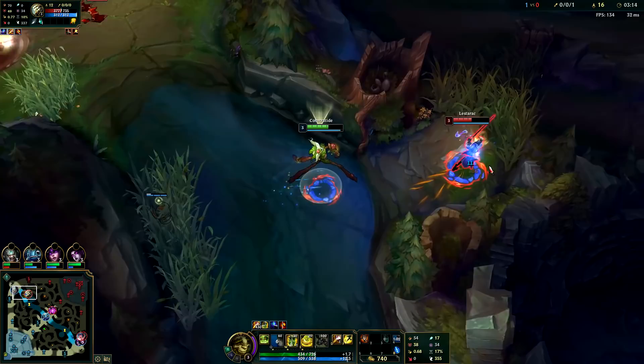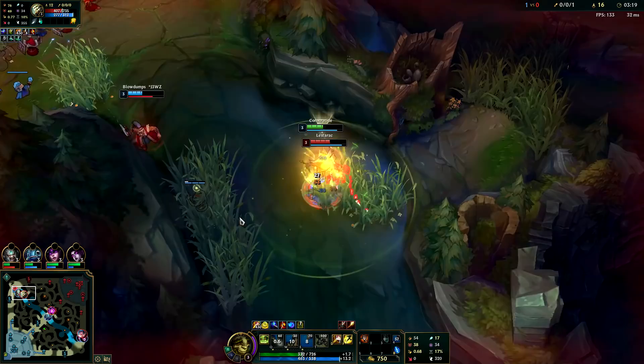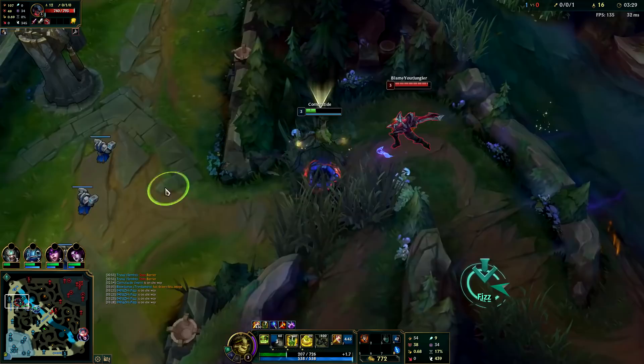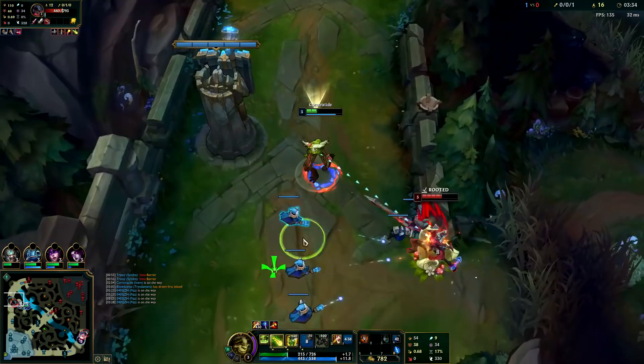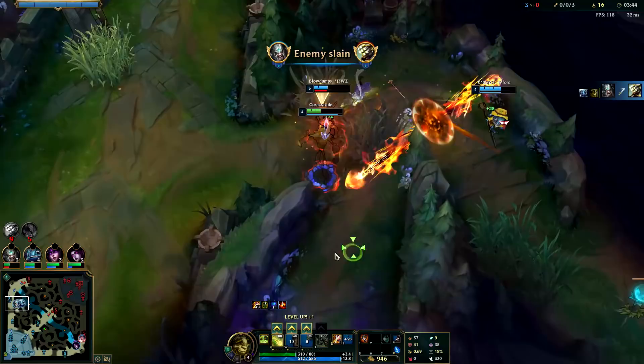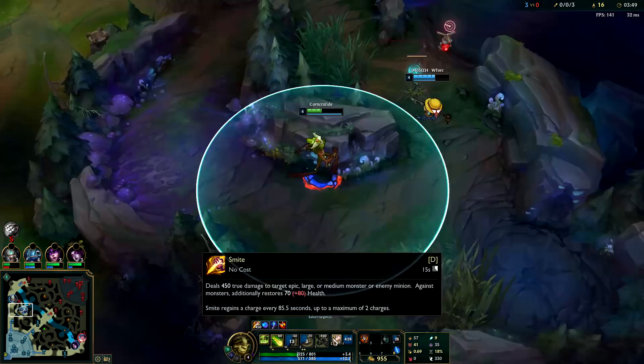We're gonna hit him down with ranged autos. This guy's dead — he just killed himself. That Aatrox teleport was not good for anyone. I'm gonna bush him under my turret here, I don't want to die. I'm just gonna E him — he's dead. Very nice, getting super far ahead.